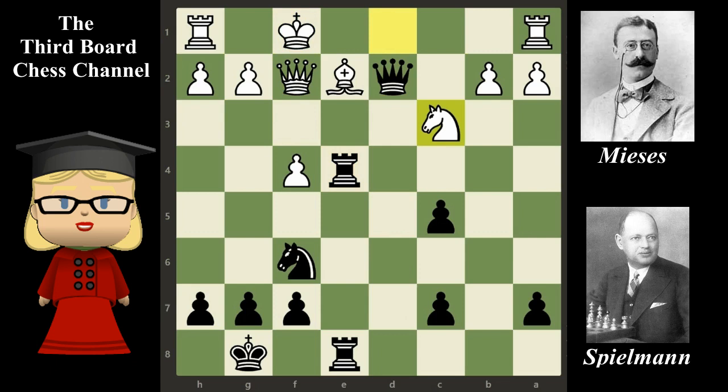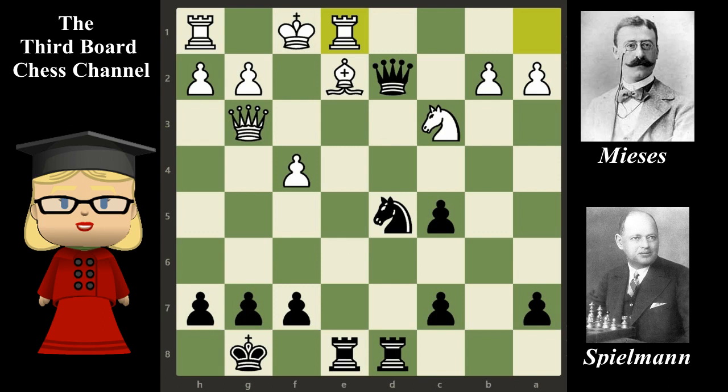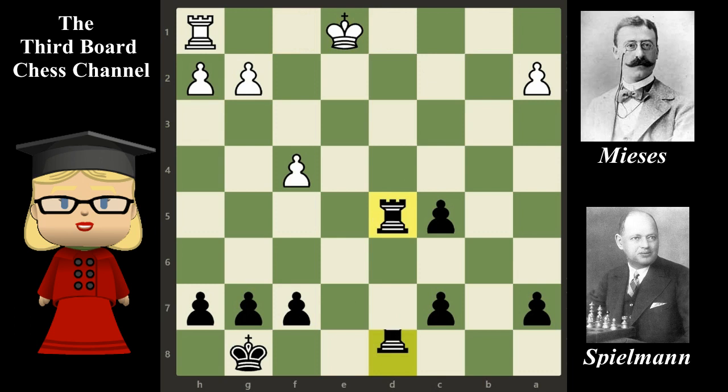The game continues with queen d2 check, king f1, knight d5, rook e1. If instead of rook e1 white played queen e1, the game could have continued with: queen takes on b2, knight takes on d5, rook takes on e2, queen takes on e2, queen takes on a1 check, queen e1, queen takes queen check, king takes on e1, rook takes on d5 — but after this, the endgame would be better for black.